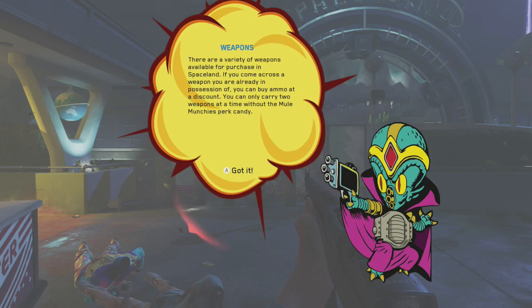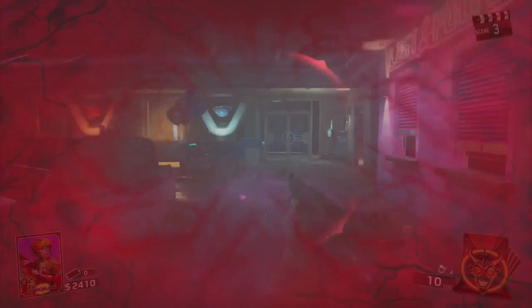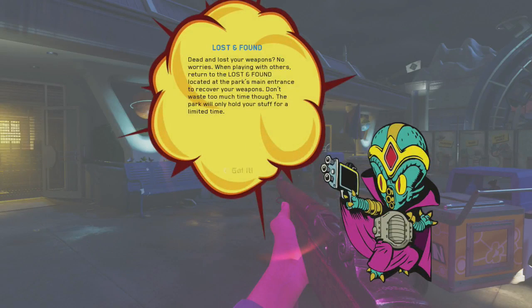Weapons are already available for purchasing in Spaceland. If you come across a weapon you're already in possession of, you can buy it at a discount. You can also carry two weapons at a time without the mule. I am horrible at zombies. Lost and found — if you lose your weapons, no worries when playing with others. Return to the lost and found located at the park's main entrance to recover your weapons. Don't waste too much time though — the park will only hold your stuff for a limited time.